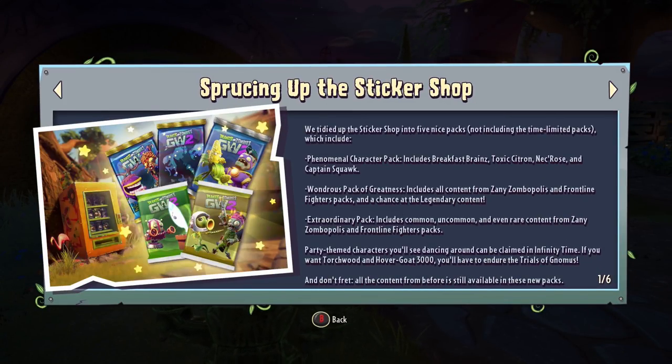Basically, just as a summary, they've added Breakfast Brains, Toxic Citroen, Necroz and Captain Squawk to phenomenal character packs. They've added Zany Zombopolis and Frontline Fighters customizations to Wondrous Packs of Greatness. They've also added the Common and Uncommon versions, and potentially Rose, to the Extraordinary Packs as well.